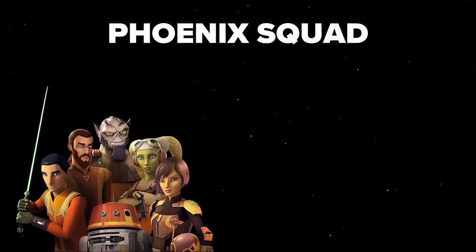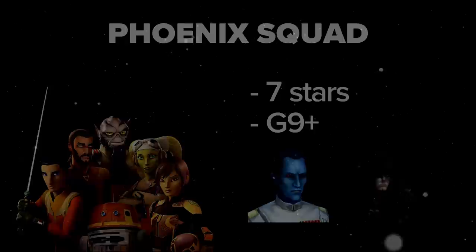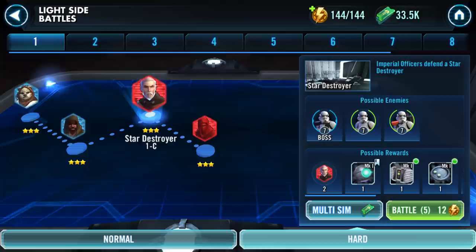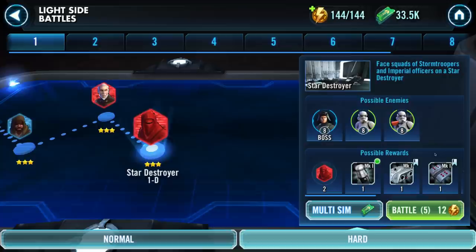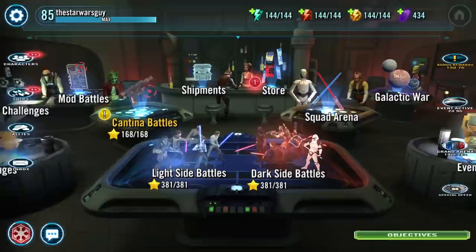You're going to want to take some time and grind all five of these characters to 7 stars and gear level 9+. Doing so will allow you to unlock Thrawn and Palpatine at 7 stars. Since you won't be using any normal energy to farm your Phoenix squad, that frees up a ton of resources to begin working on some other toons. The first characters you will encounter as you work through the light and dark side nodes will be Count Dooku — he's 1C on both — and Royal Guard, 1D on the light side and 5F on the dark side.